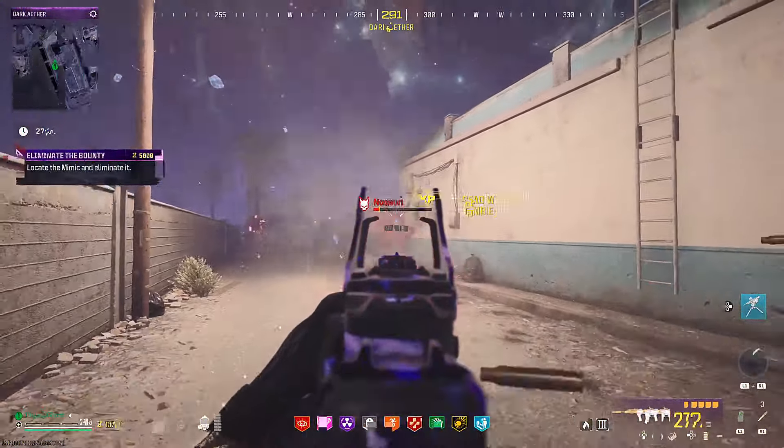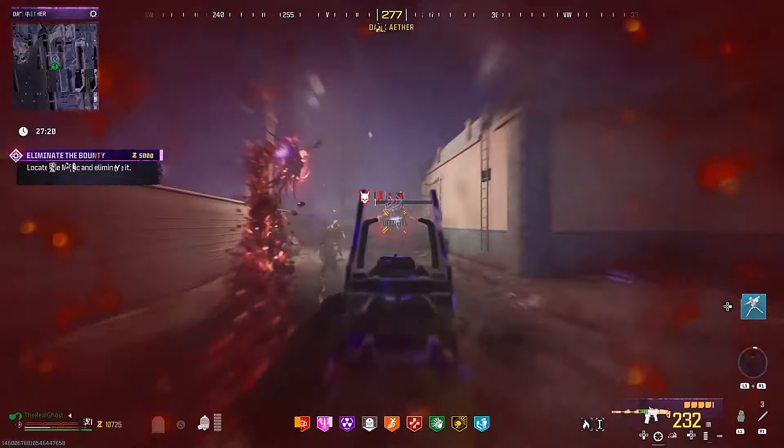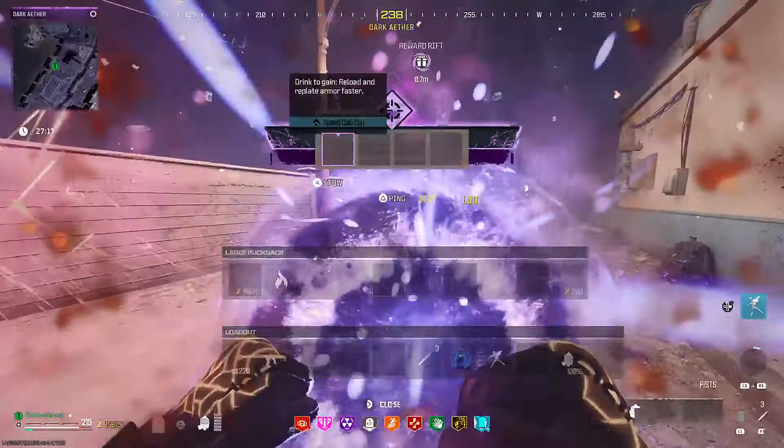There are so many other guns right now that are just good at doing everything. The new SMG and the Renetti with the conversion kit both absolutely melt mega abominations just as fast — they're incredibly snappy with great movement. You don't have to carry around this heavy AR. After chasing this mimic halfway around the map, we finally dealt with it and got a refined crystal, a VR-11 case, and another self-revive.